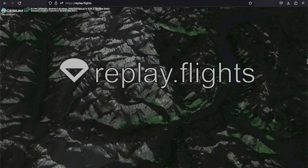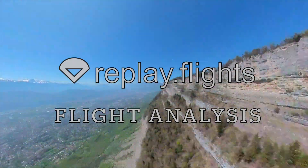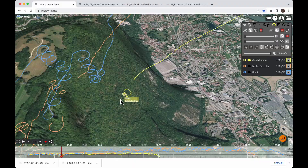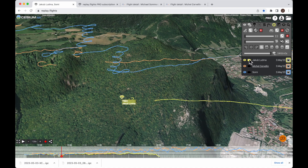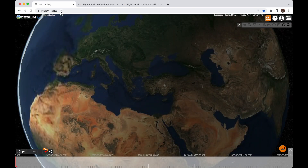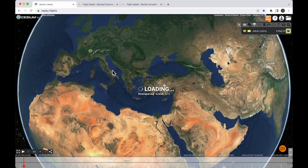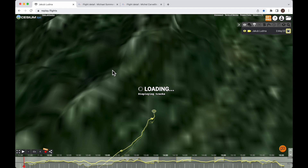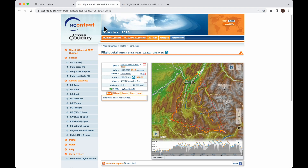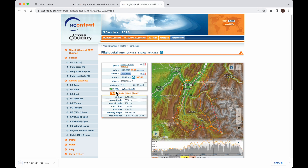Welcome to another Replay Flights tutorial. This time I will analyze my paragliding flight and compare it to other pilots to try to figure out why my flying sucks so bad every time I go flying from St. Iler — like this disaster of a flight two weeks ago. I thought it was going to be an epic day, and it was. A couple of pilots flew huge triangles that day. Let me load the flights from Michal Zomerauer and Michal Cervelin for comparison.